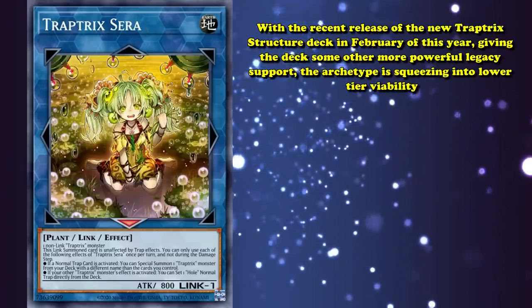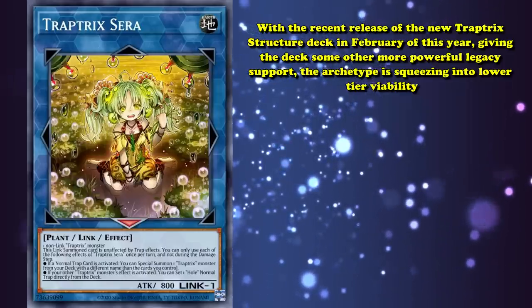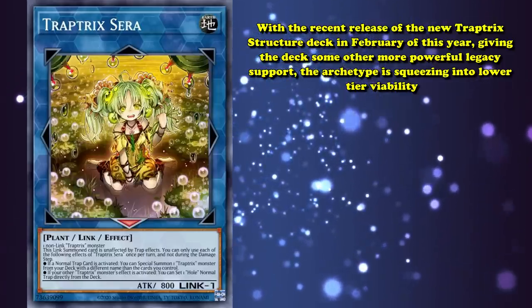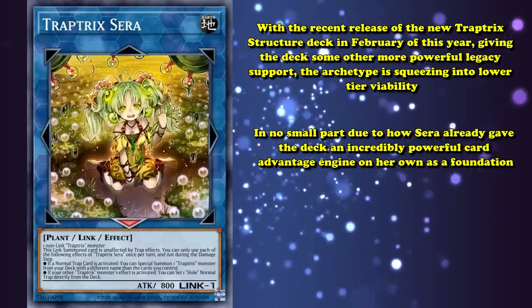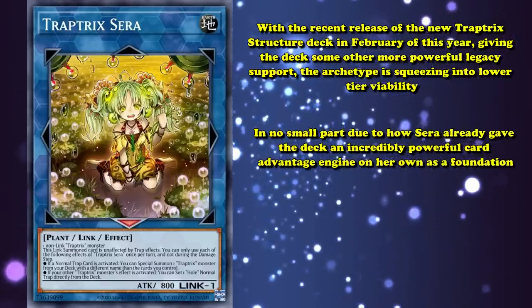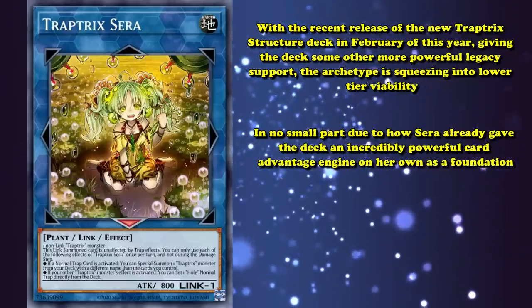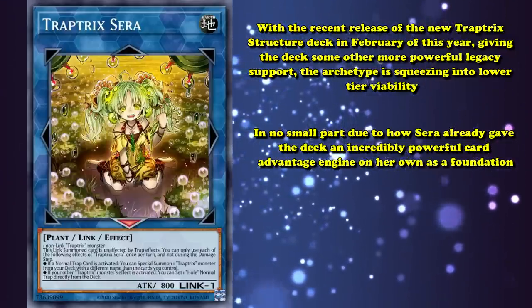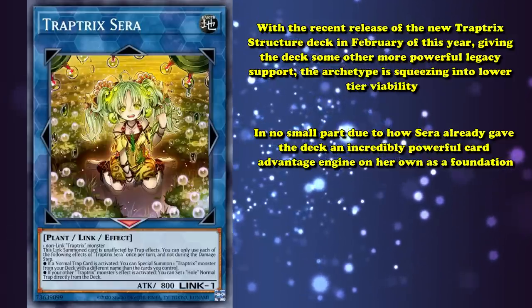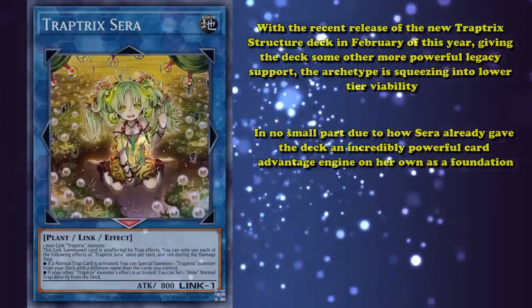With the recent release of the new Traptrix structure deck in February this year, giving the deck some other more powerful legacy support, the archetype is squeezing into lower-tier viability. And that's in no small part due to how Sera already gave the deck an incredibly powerful card advantage engine on her own as a foundation. Sera's so powerful that it's often said she reads like a custom card designed to be absolutely broken. And when you're on the receiving end of a Traptrix player going plus 3 every turn because of her, you definitely understand that feeling.